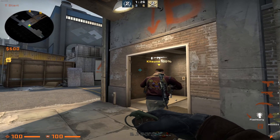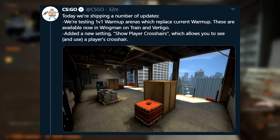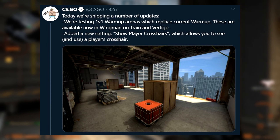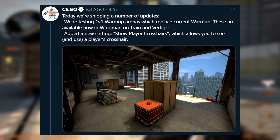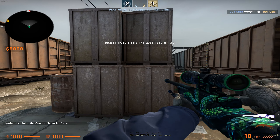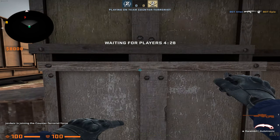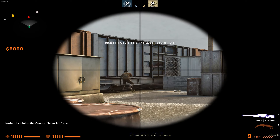Let's talk about what's in this new update. They posted a couple tweets right after releasing it where they talk about the new 1v1 warm-up arenas that they're currently testing within Vertigo and Train. As you can see in the gameplay, right after you load into either Vertigo or Train in Wingman, you'll be put into a 1v1 arena where you can actually 1v1 the enemy team to warm up, which I think is really cool.